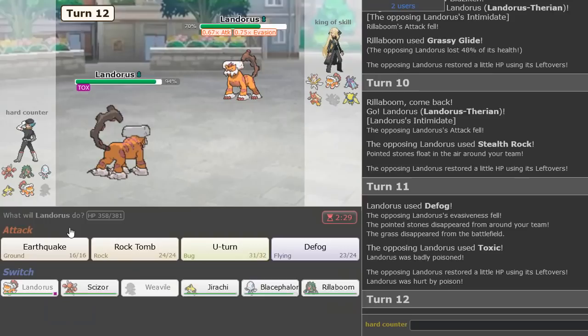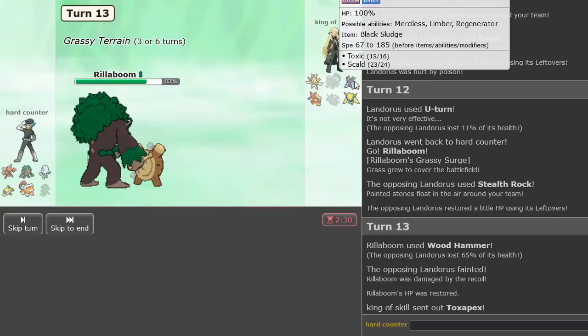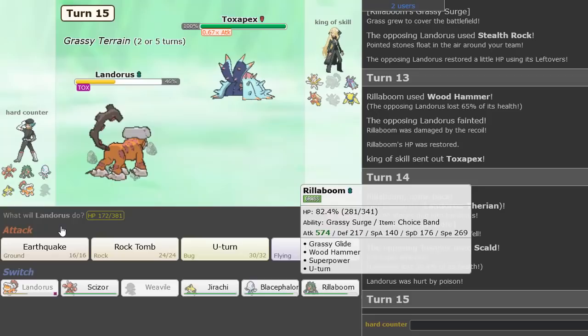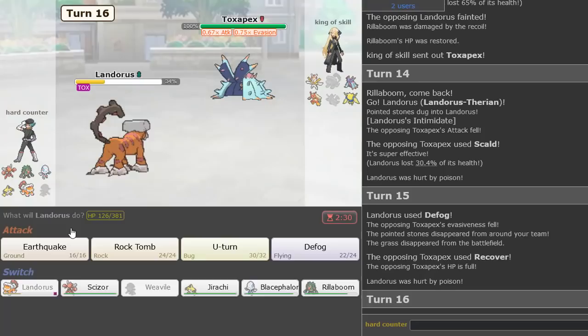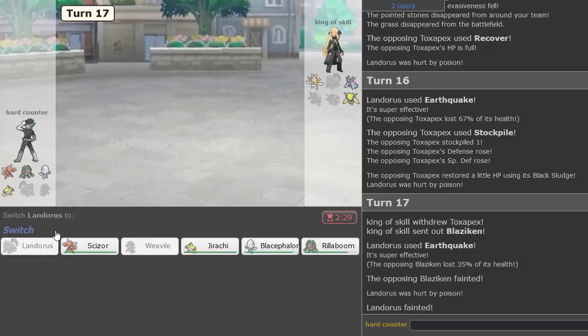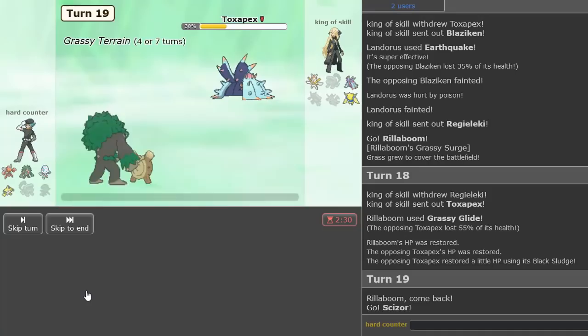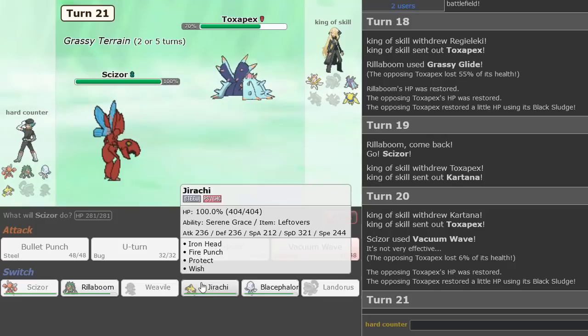Weavile is gone unfortunately, but I think it's okay. That does a decent amount of damage. He'll set up Rocks here — we just Defog. I see Leftovers, I'm going to U-Turn out into Rillaboom again and just Wood Hammer this time to knock it out. That Pokemon's gone. Pex is in though — why would he bring it on this thing? I'm actually going to go Landorus and Defog, because I want Rocks gone. Earthquake here — Stockpile Toxapex, definitely Earthquake again.